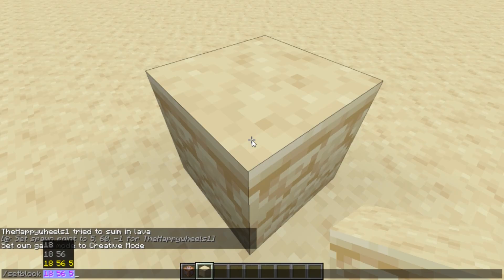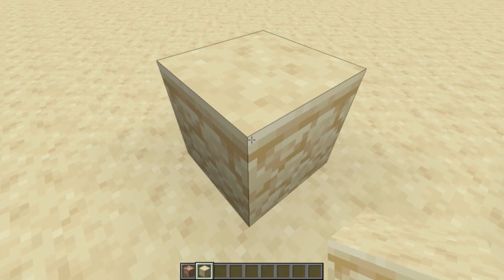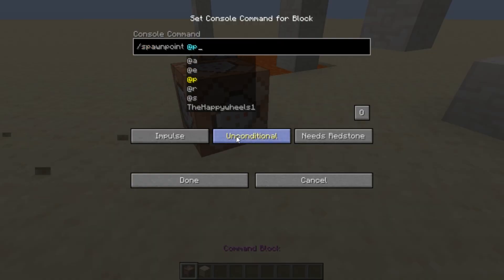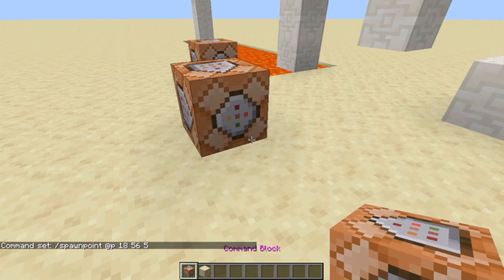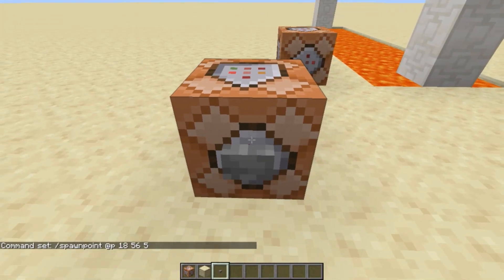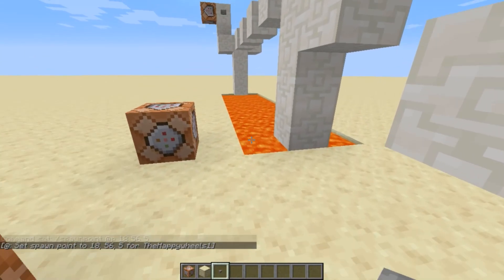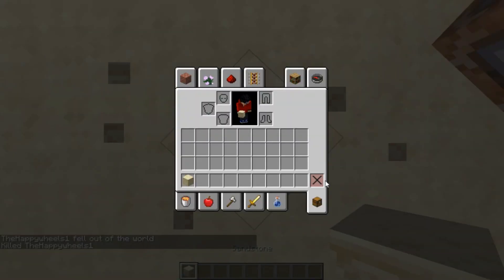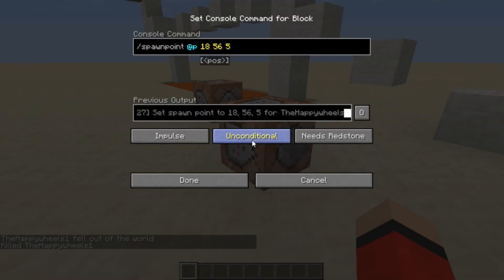The reason I say this is because using the F3 menu coordinates cannot be reliable at times. So do set block and grab the coordinates. You can use copy — control C or command C — then press escape. Grab your command block and do slash spawnpoint, then at P, and paste in your coordinates with control V or command V, and press done. Anytime somebody presses that button, their spawn point will be set. If we do slash kill, we spawn exactly where we wanted, right on this block.